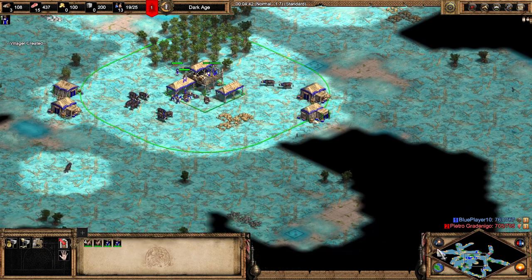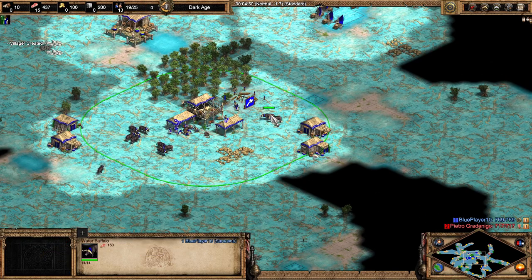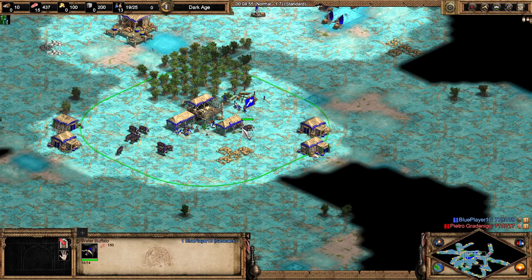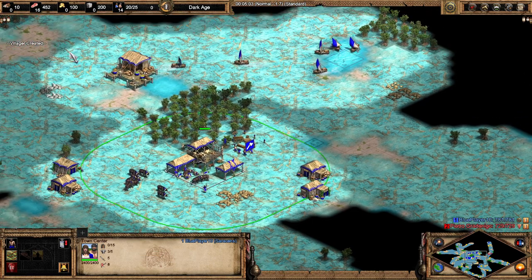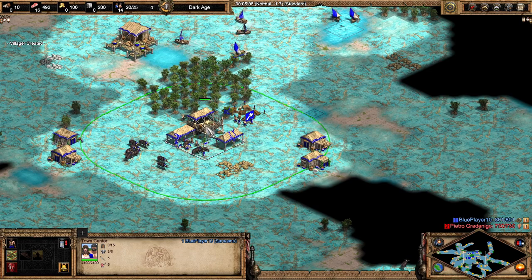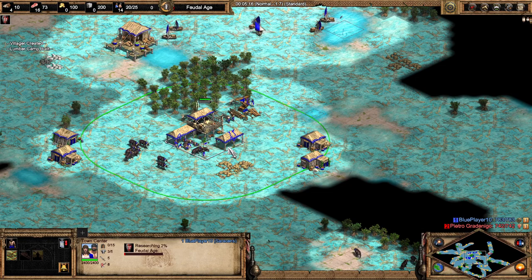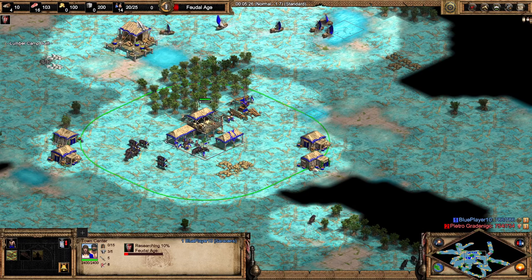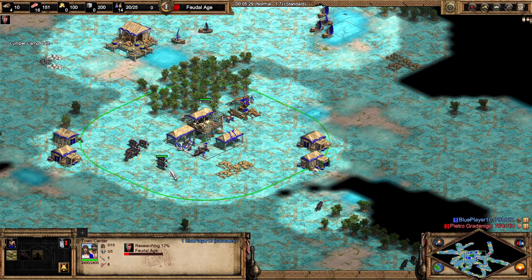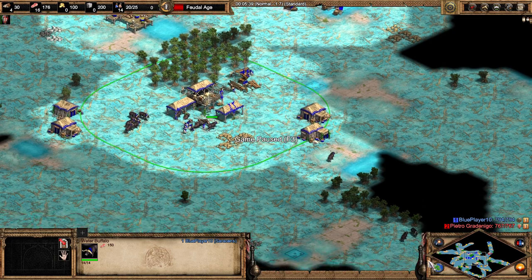I've got enough wood now and I'll just build a lumber camp there. I'll idle the TC this time as I'm pretty close to clicking up — and there we are, I'm up. I wasn't really putting too much effort in, but we're already clicking up around the five-minute mark with 20 population. You can see just how quickly you get to feudal age on this map.